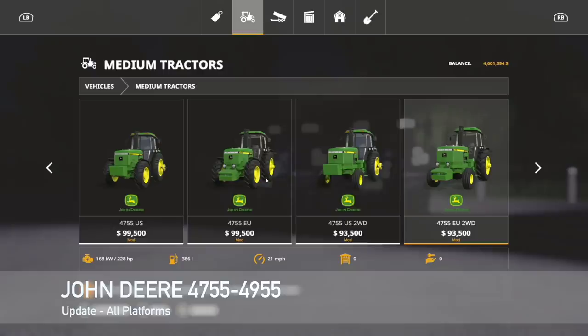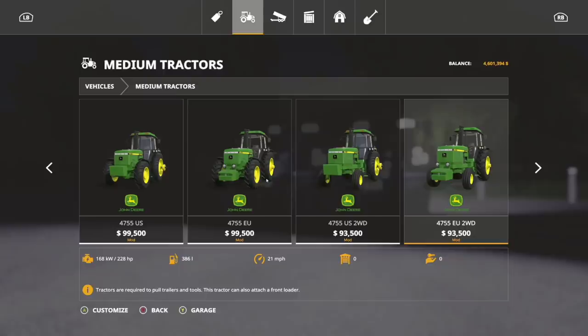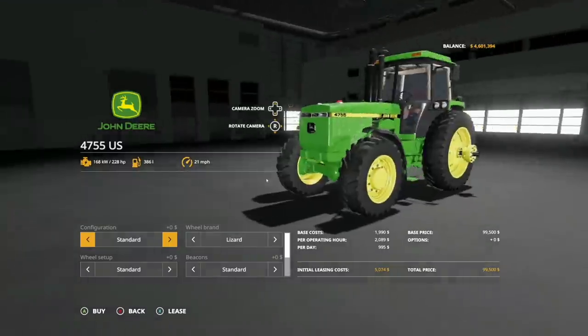Making our way into mod updates for all platforms. First we have the John Deere 4755 and 4955 by Triple A Modding - changelog version 1.1.1.0: the lights on the US version have been fixed, so now your lights are all good.